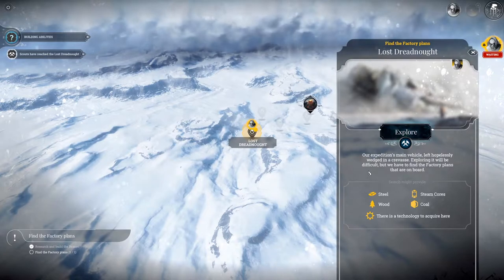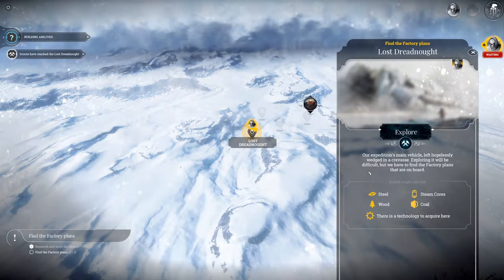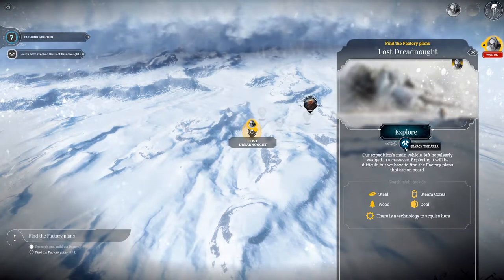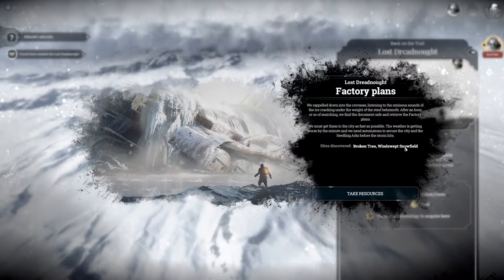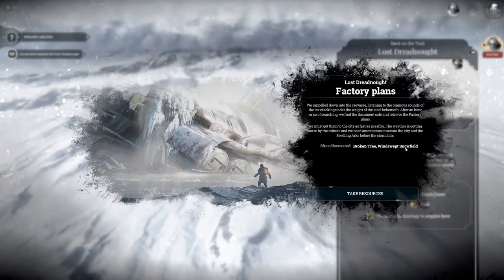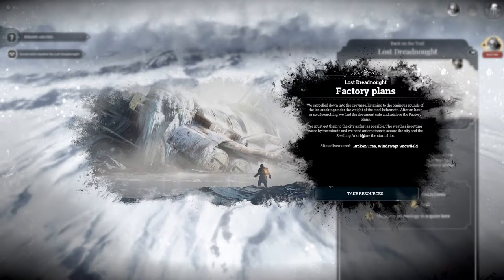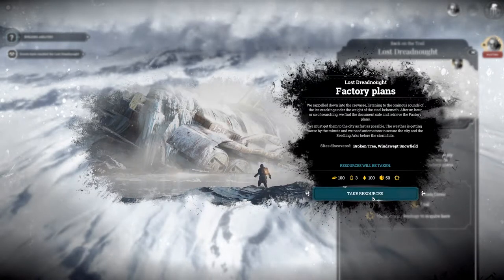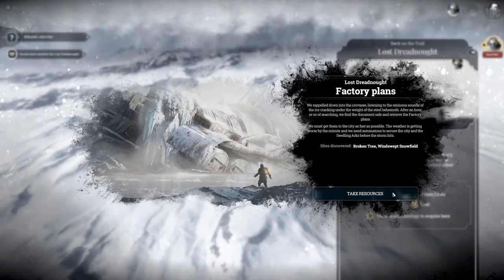Our expedition's main vehicle is left hopelessly wedged in a crevasse - exploring it will be difficult but we have to find the factory plans that are on board. It might provide steel, steam coils, wood, and coal. We rappelled down into the crevice, listening to the ominous sounds of ice cracking under the weight of the steel behemoth. After an hour searching we find the documents and retrieve the factory plans. We get 100 steel, three steam cores, 100 wood, 50 coal, and some plans.